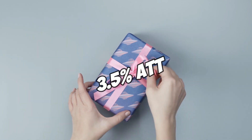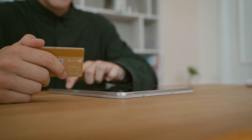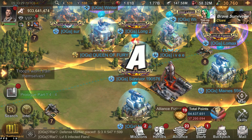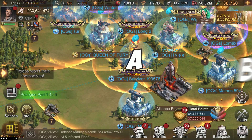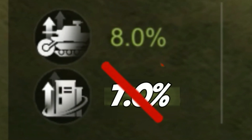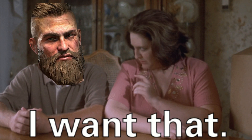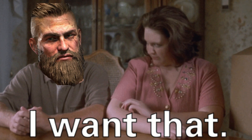This is basically a free 3.5% attack boost if you have one spender in your alliance. Now, let's say player A has the aura and player B has the aura — the effects won't stack up to 7%; it will still remain at 3.5%.